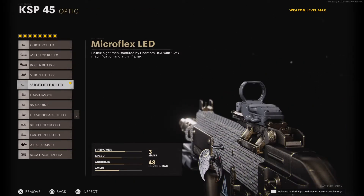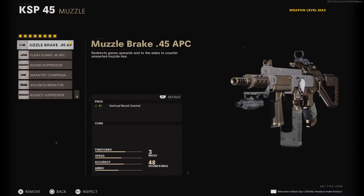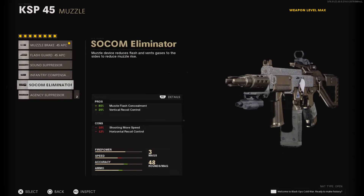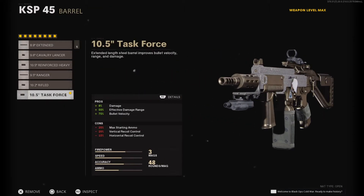Now the KSP attachments. Optic: Micro Flex LED — it looks way cleaner on this gun and it's easier to see enemies. Muzzle: Muzzle Brake — a lot of people will question why I use Muzzle Brake on all my guns, but if you can control recoil there are no cons. If you use a SOCOM look at the cons — horizontal recoil control and shooting move speed penalties. That's why I always run the Muzzle Brake. Barrel: Task Force — you'd definitely want Task Force here for more damage.